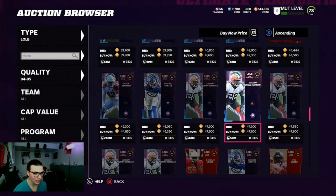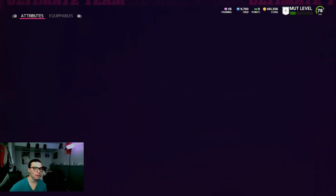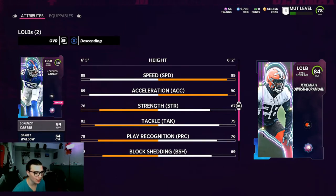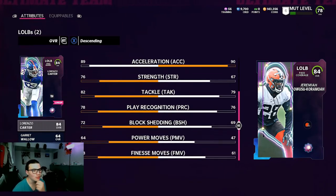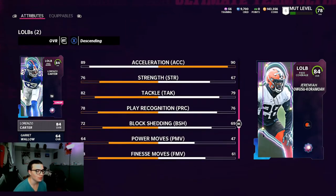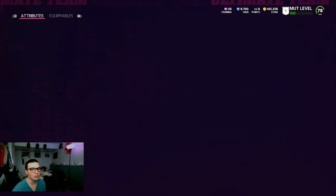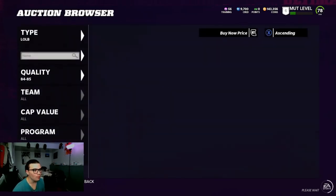I was thinking Anthony Barr would be good but he's not. I picked Lorenzo because he is six foot five and weighs a little more, so maybe since linebackers can't jump he'll be able to catch more picks. He has one less speed and one less acceleration, but he has better strength, tackle, block shedding, power moves, and finesse moves. That way I can use him as a pass rusher and spy him as a user — he's more versatile. He'll be mainly pass rushing, and I'll user him on long yardage situations since he's faster than everybody else.